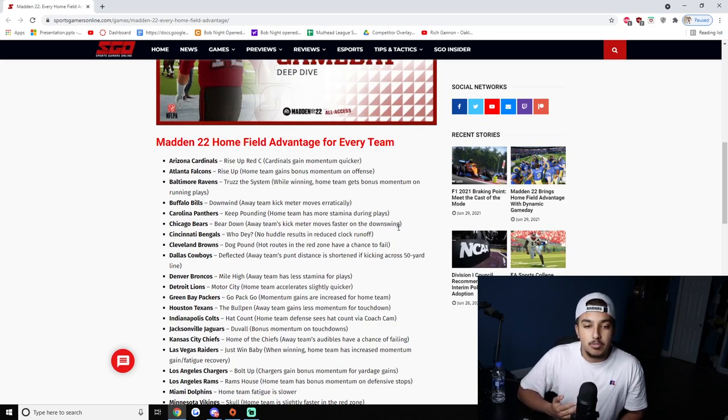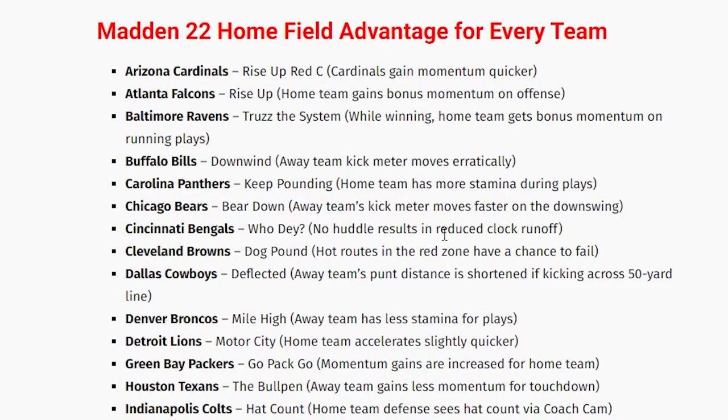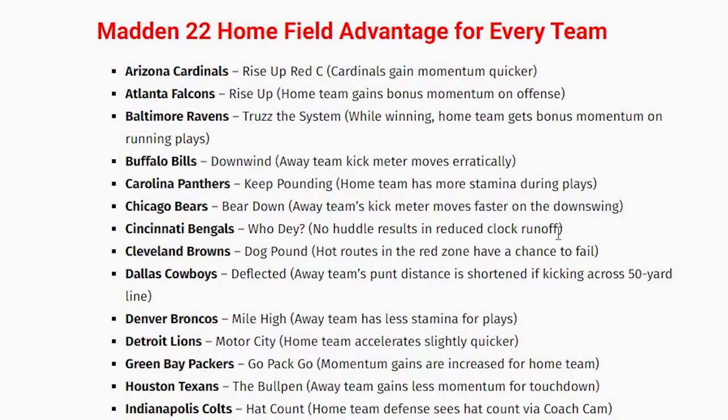Bengals — no huddle results in reduced clock runoff. That's a really interesting one. If you love going no huddle, go into Bengals stadium and that's going to help you on two-minute drills and running a speedy offense. I don't know how the fatigue plays into it, but I kind of like that one. Cleveland Browns — 'Dog Pound' — hot routes in the red zone have a chance to fail, which is huge.